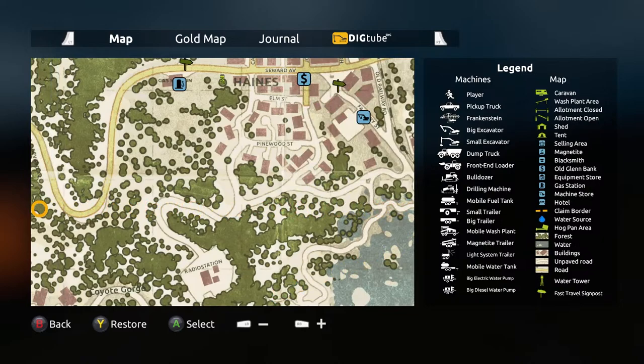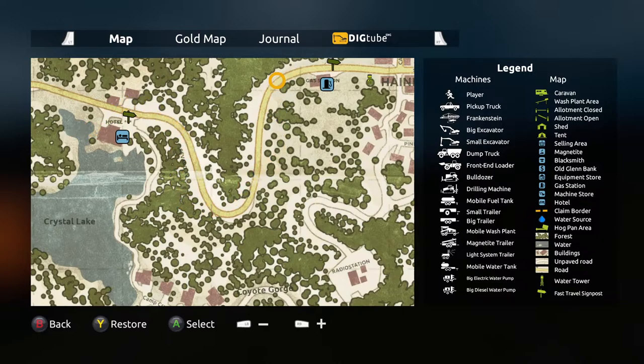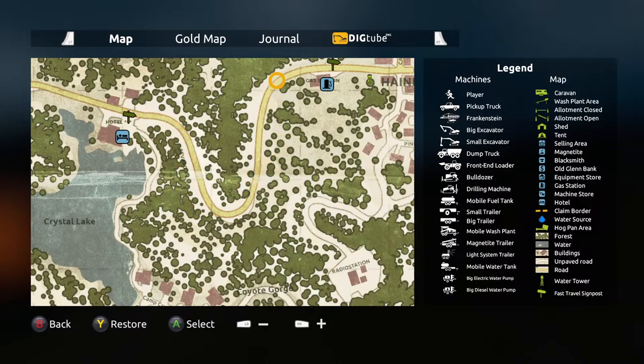When you first start the game, you'll drive down this road and around to get into the town. Then you'll pass this gas station, then the water tower, and as you come to the corner of the road, you'll see the bank on the corner. The bank is fundamentally one of the first places you'll need to go in the game.